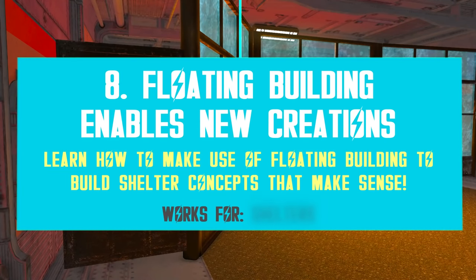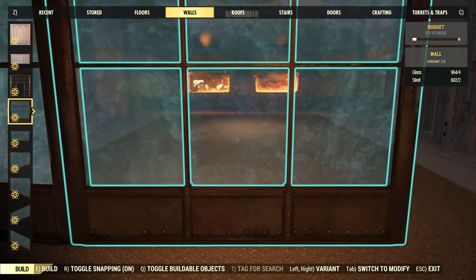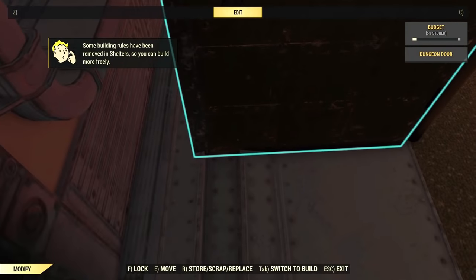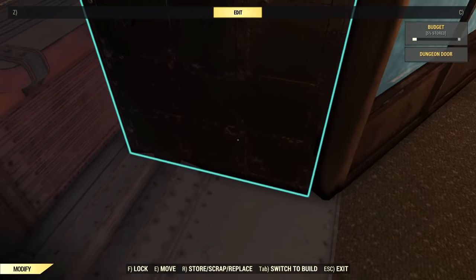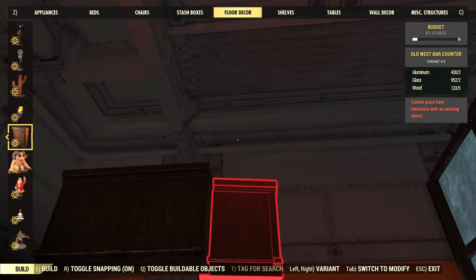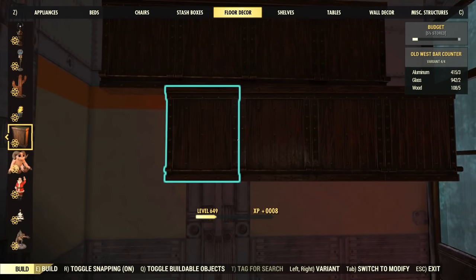This next tip is for shelters and it's about taking advantage of the floating item placement rule. Floating items are not always convenient and this rule can be annoying, especially when trying to properly place items with physics. But it's not all bad — floating building enables a new way to build. For example, you no longer need wall frames to realistically place a door; you can just build walls and place any door close to one of them and it will look properly attached. You can also build new counters using different objects, cover shelter walls with counters for a unique look, and attach all sorts of items to walls to make them look like wall decor.